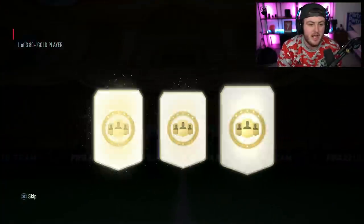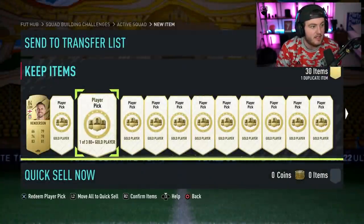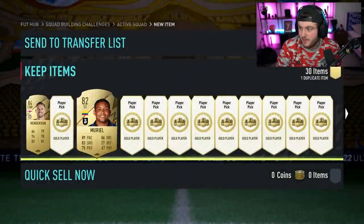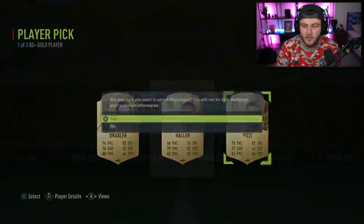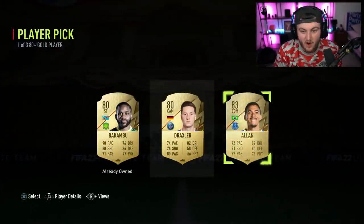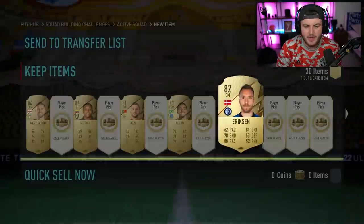We're going to open up these 30 player picks — the dream would be to get one, that'd be fantastic. Apparently Pedri's five-star skill and four-star weak foot makes that card potentially one of the best in the entire game in midfield. That card looks ridiculous. Fingers crossed we can get a Future Star — Pedri, Ryan, Gravenberge, or Lacroix would be perfect for my team. Let's open up these 30 player picks before the 85 times 10 and see if we get something good.